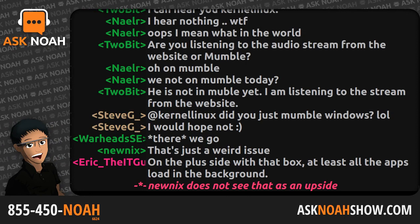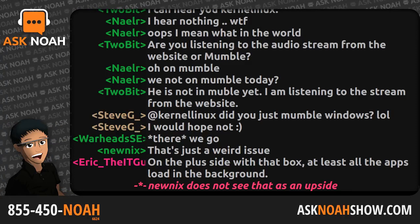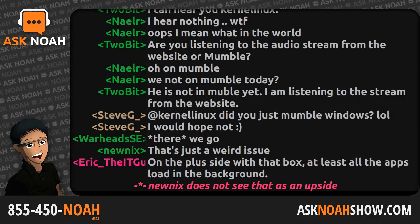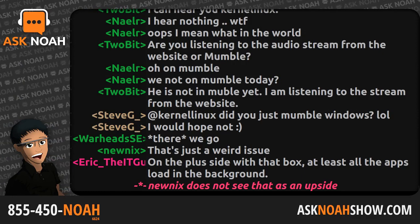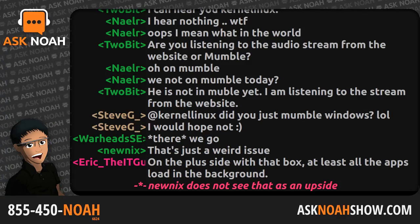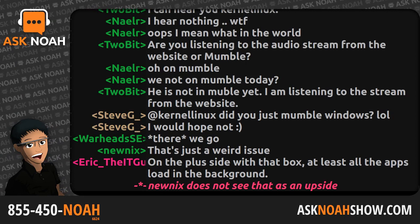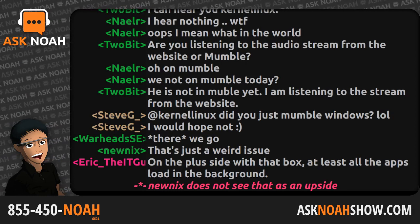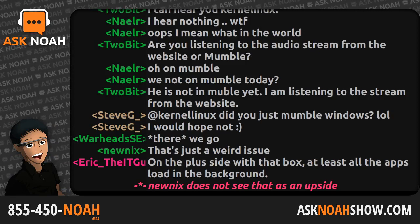My next guest this hour — his name is Augustine. You may know him better as Mr. Wattlesplash from the Haiku Project. Haiku is a free and open-source operating system that is compatible with the now-discontinued BeOS. Its development began in 2001 under the name OpenBeOS, and it was rebranded as Haiku in 2004. Augustine joins me on the Ask Noah Show. Welcome, sir, into the program.